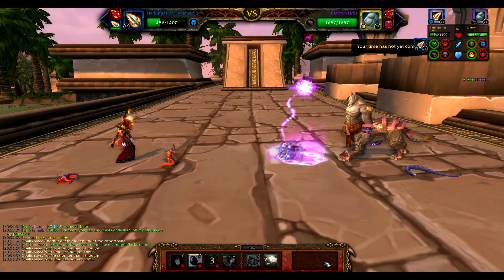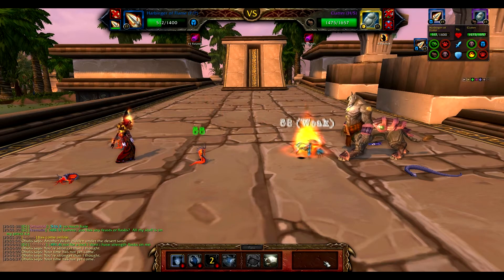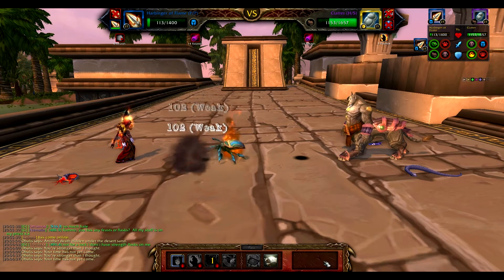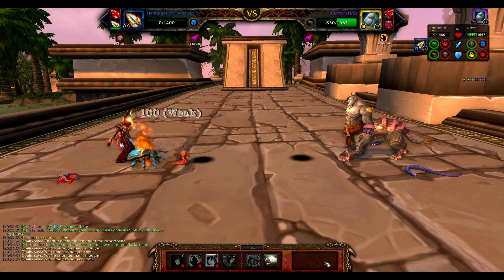Third up we have Clatter. Clatter is not too difficult, although he is stronger against the elemental attack that the Harbingers are using. We ripped through the other two using it, so we're going to continue on. Same thing — the Classic Harbingers opening. Go ahead and hit that Immolate and get him burning, then try to connect with that Conflagrate.